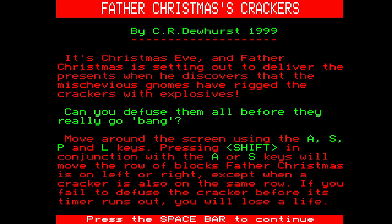Pressing Shift in conjunction with A or S will move the row of blocks while Father Christmas is on left or right, except when the cracker is also on the same row. This sounds a bit complicated, but let's give it a go.